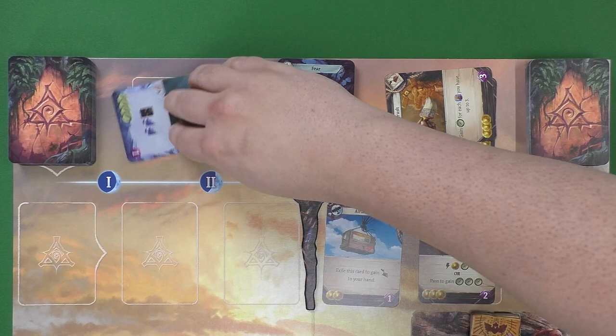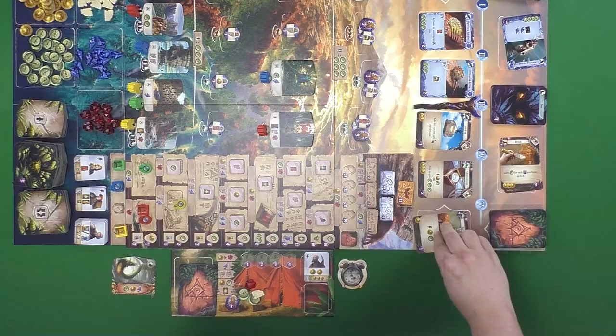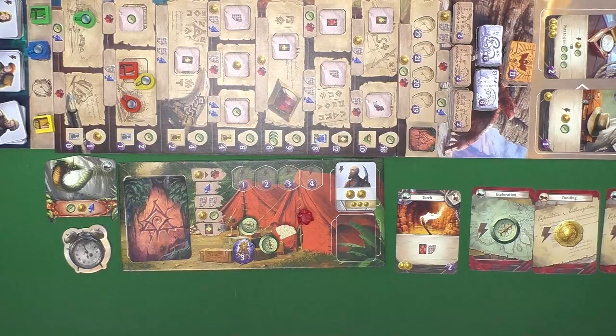When you buy one of these cards, they go on the bottom of your deck — you do not have a discard pile. Instead, all of your cards get discarded, shuffled, and put back at the bottom of your deck at the end of your turn, and you'll be able to draw any cards you bought later on in the game.